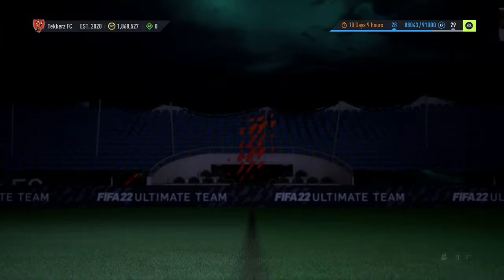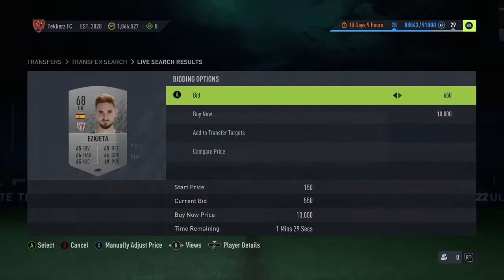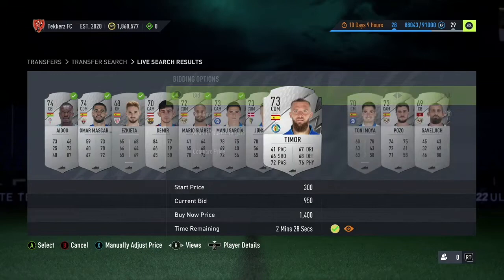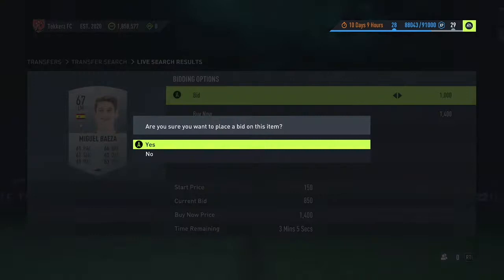So if we now bid 1,000 on all of these, we've got a good chance of picking up some cards via mass bidding. We know we can sell them on for 1.2k if we want to, and some sell for a lot more depending on the rating — so always check the cards. I might try some at 950 coins if they haven't got a bid yet, and the others I'll go up to 1,000.